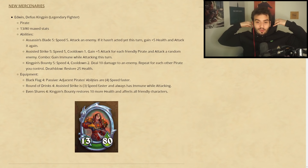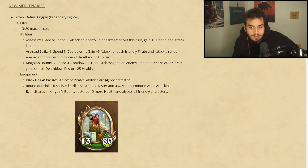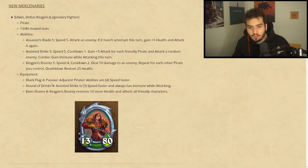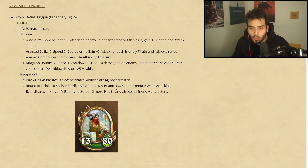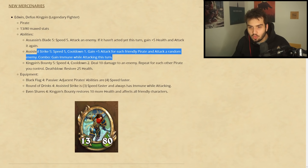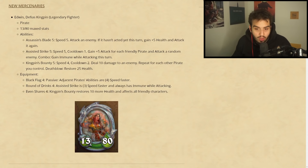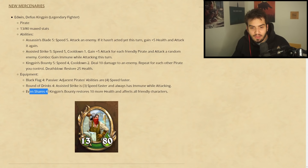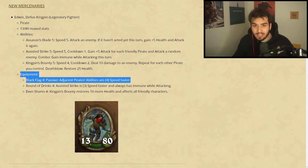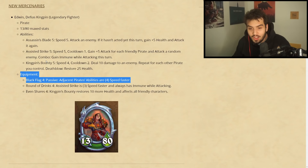Holy moly, that's a really good equipment — pretty nuts. It's almost like Valeera except adjacency matters and it only works for pirates. Round of Drinks for Assist This Strike is three speed faster and always has immune while attacking — not bad either. Three speed faster on this is really good and you always have immune, so you don't even need the combo. This might just be good enough with one pirate because you go to 18 attack. Last but not least, Even Shares: Kingspin Bounty restores 10 more life and affects all characters. I definitely think Black Flag is his best equipment — Edwin looks pretty great.